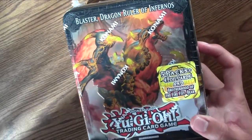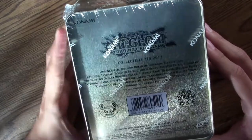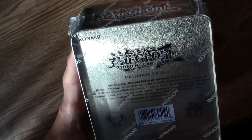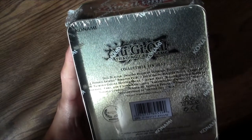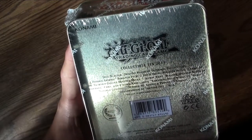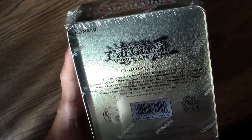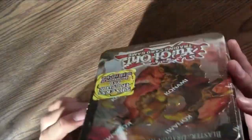It says 5 packs and 4 foil cards, but let's go ahead and take a closer look. So we're going to get the Blaster, 1 Hidden Arsenal Booster Pack, 2 Abyss Rising Booster Packs, 2 Lord of the Tachyon Galaxy, and on to the promos, we're going to get the Blaster of course, and then Karakuri Shogun Beret, Gagaga Cowboy, Gimmick Puppet, and Brotherhood of the Fire Fist Bear.